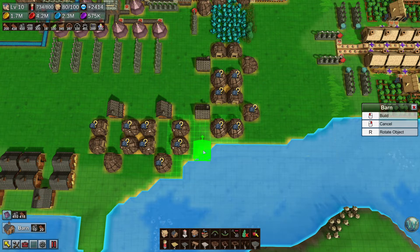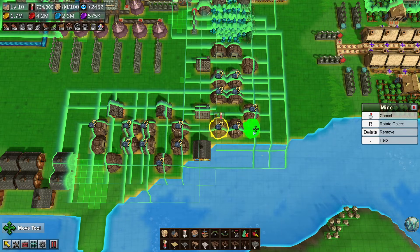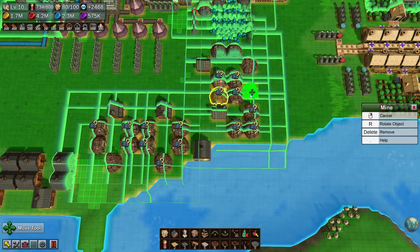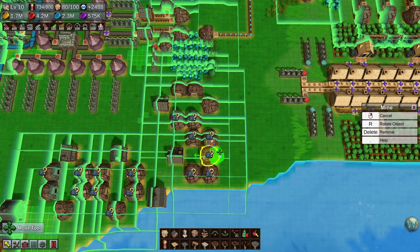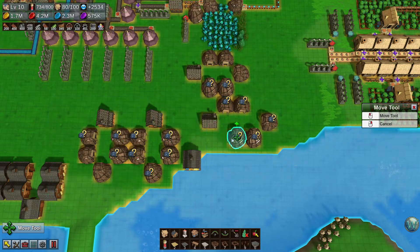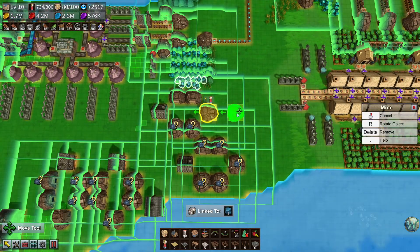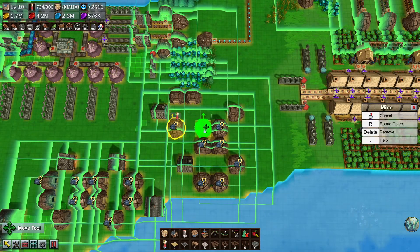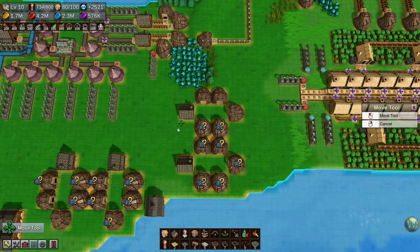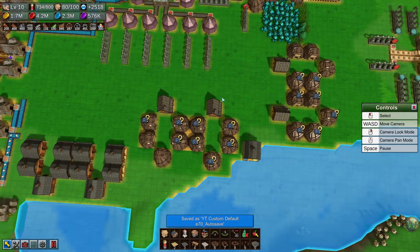That's everything we need for the gold here except for that barn. It's going to go right in here, which means let's move this back there and this back there. And then this one goes here — is that enough? Let's go a couple more spaces back; we made the room, we might as well use it. I think that'll work there. Okay, we're going to go with that — I think that'll work out okay.